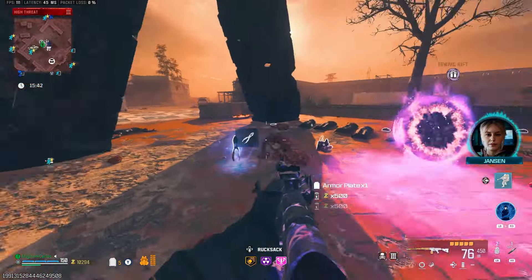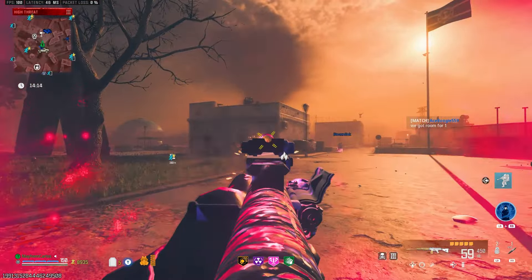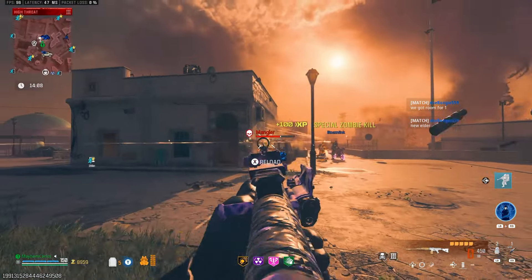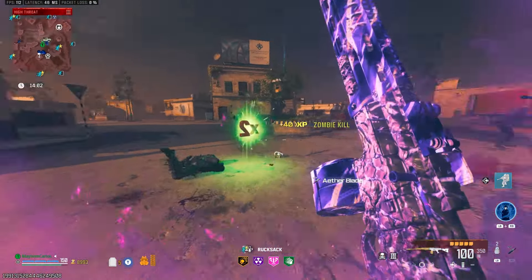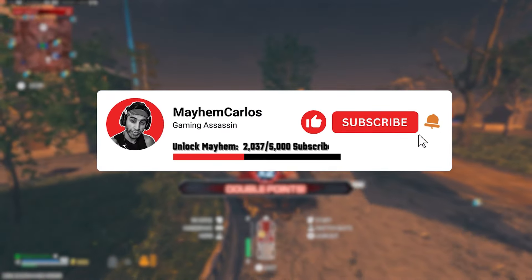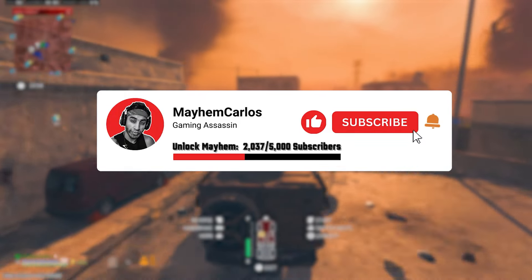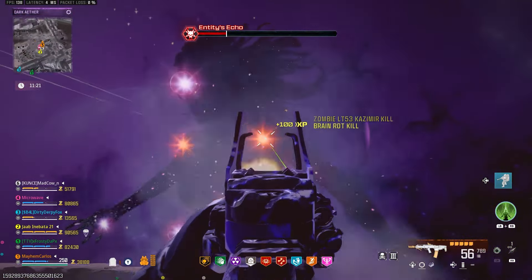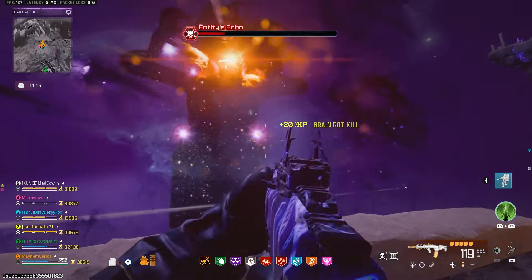You can also bring in an outer sigil to begin unlocking new schematics for this season right away. That's your guide to completing Season 5's Easter eggs and Dark Aether Rift. If this video helped you out, drop a like, share with your Modern Warfare Zombies squad mates, and subscribe to the channel. Once Black Ops 6 launches, we'll be covering those Easter eggs as well, including a new blueprint exclusively available for Modern Warfare Zombies players.